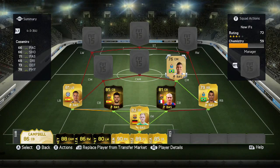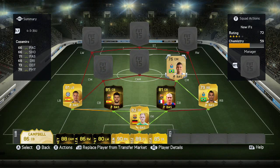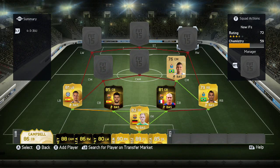Then we've got Casimero — another Portuguese player, Brazilian. He's only there for chemistry. He's not amazing, but he's probably better than what you'd expect. He's not going to score you a lot of goals, he's more defensive, but he's better than you'd probably expect and he's necessary for chemistry reasons.